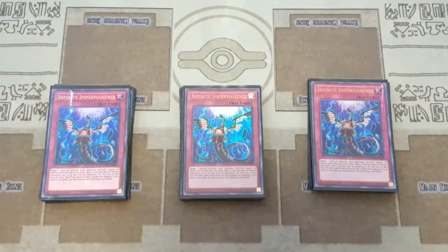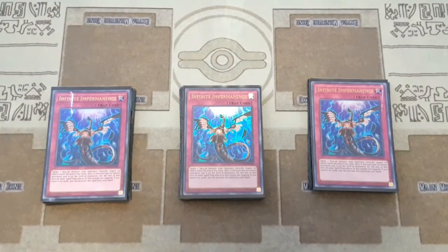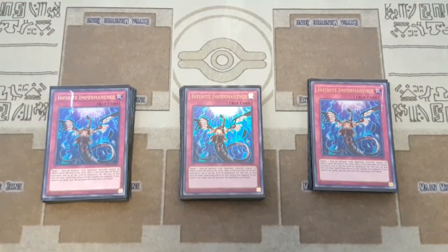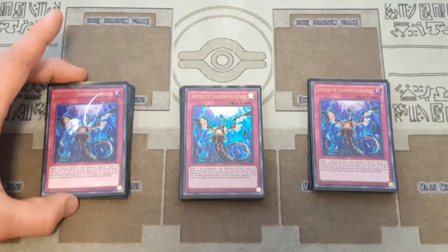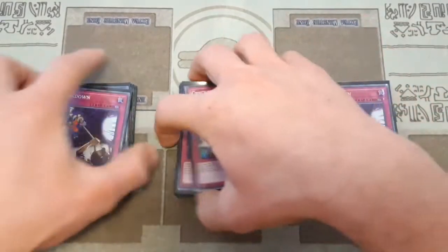We have three copies of Infinite Impermanence. If you can't afford this, you can go into three copies of Effect Veiler, or you can slim down on the Impermanence and Effect Veilers and go with Artifacts or really just whatever you want. You can use Upstart Goblin or even Pot of Duality — I've seen some people play that. I just like the option to Special Summon, so I don't like playing Duality.